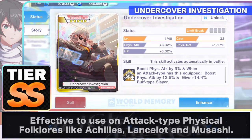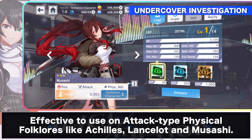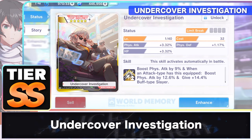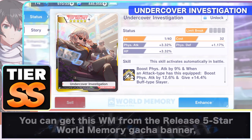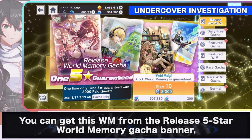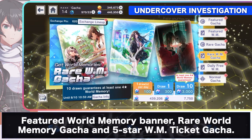Undercover Investigation is effective to use in attack-type physical folklore like Achilles, Lancelot, and Musashi. Not only does this SST-tier world memory boost physical attack by 12.6%, it also gives plus 14.4% buff damage to your folklore. You can get this world memory from the released 5-star world memory gacha banner, featured world memory banner, rare world memory gacha, and the 5-star world memory ticket gacha.